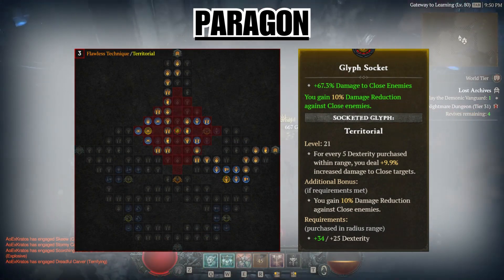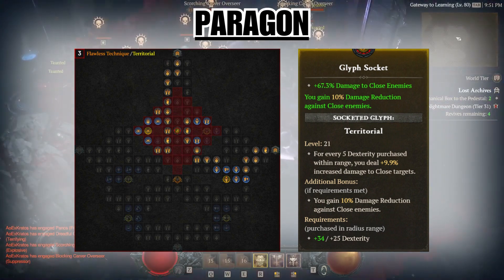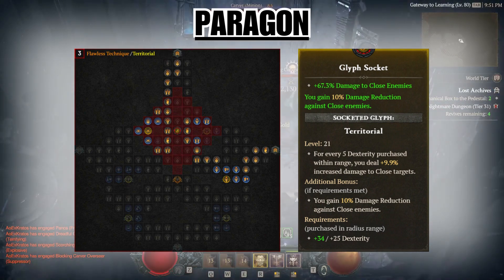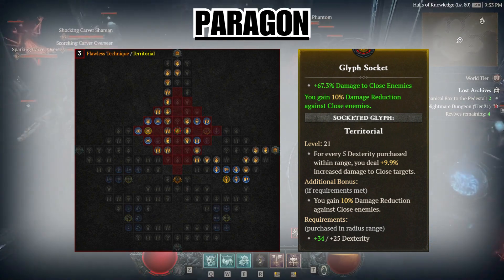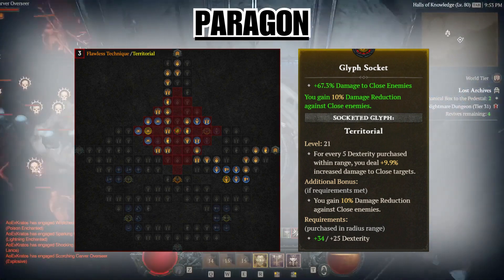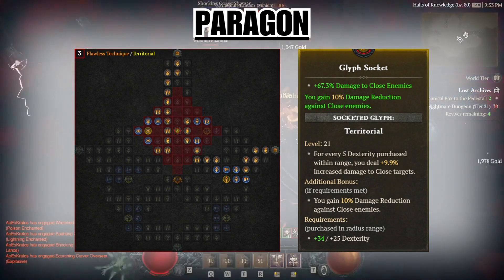On page three, we use the Flawless Technique board and rotate it so the socket is facing upwards. Go towards the socket and put in the Territorial glyph. This glyph grants us up to 70% damage to close enemies, and because we're a melee build, that basically means all the time. We also get a small amount of damage reduction to close enemies as well.